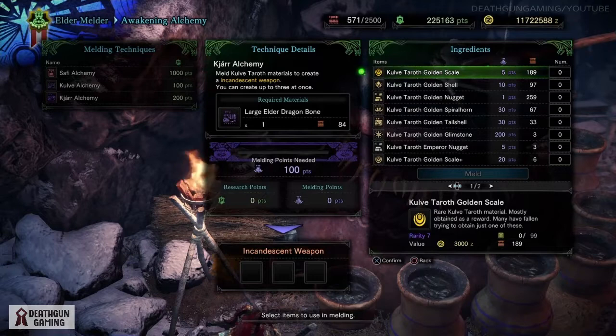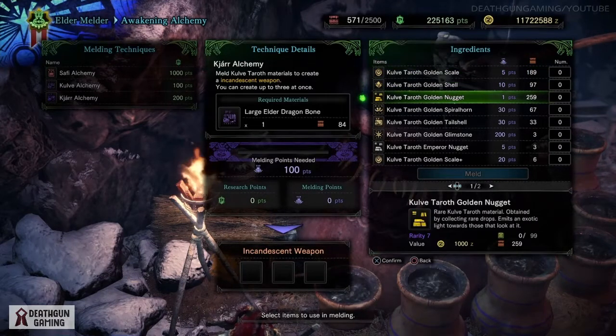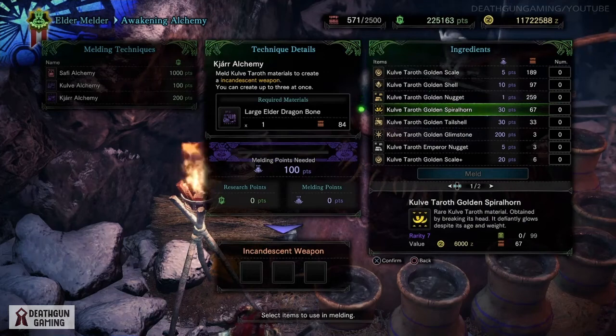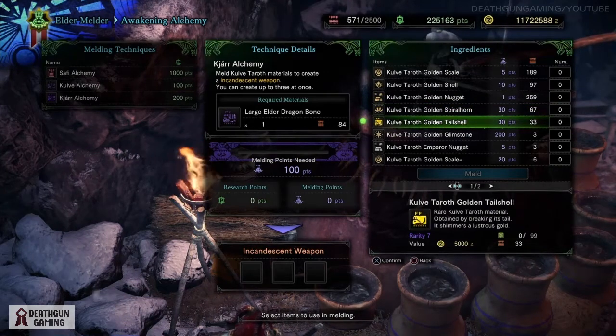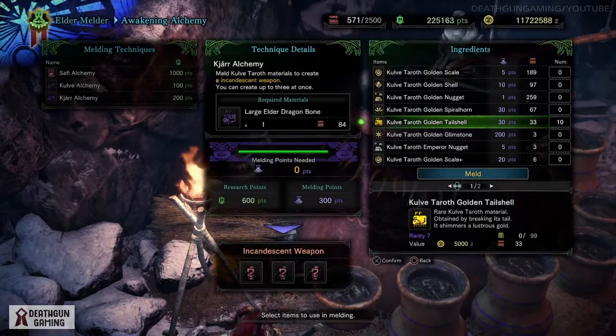All you're gonna have to do is trade in Kulve Taroth materials, so you don't even have to do the siege at this point. You can just do the official master rank mission, get a whole bunch of resources, trade them in, and you'll be able to get yourself a whole bunch of weapons in case you don't want to farm them from the siege yourself.